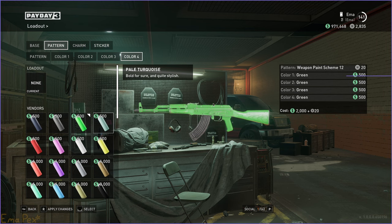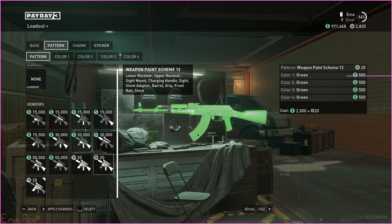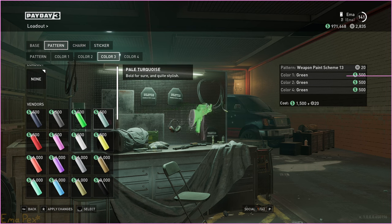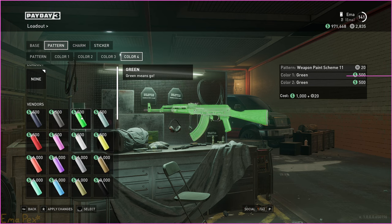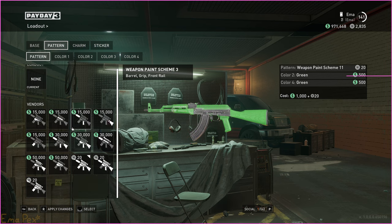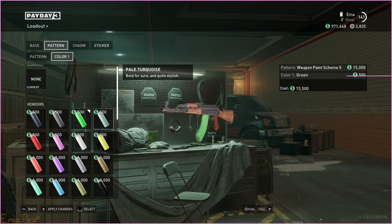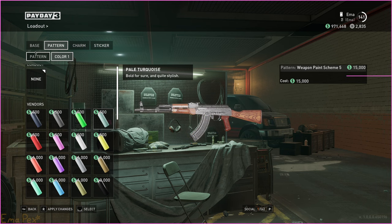You could potentially do it with paint scheme 12 — yeah, that does it, but now you're spending 20 C-stacks to do something that should be pretty basic. Same with paint scheme 13, you can maybe do it, except now you're not painting the whole gun. Paint scheme 11 — this one's painting the magazine somewhere else. Okay, you can't do it with paint scheme 11. But what if I told you there was a way to do this with just paint scheme 5? But wait, paint scheme 5 only paints the magazine. This is where Paint Stripper comes in.